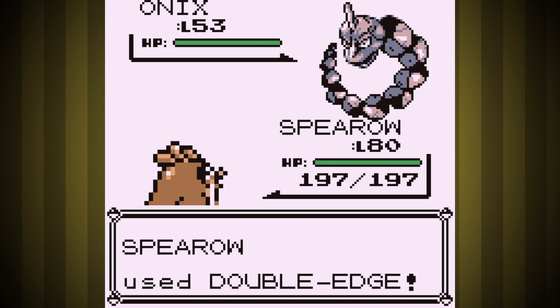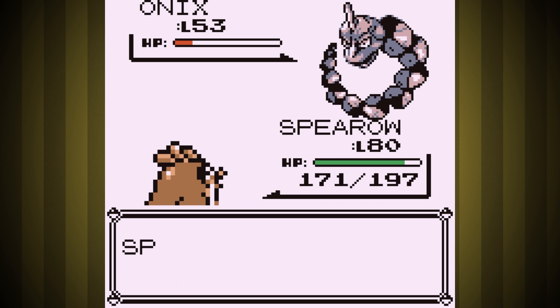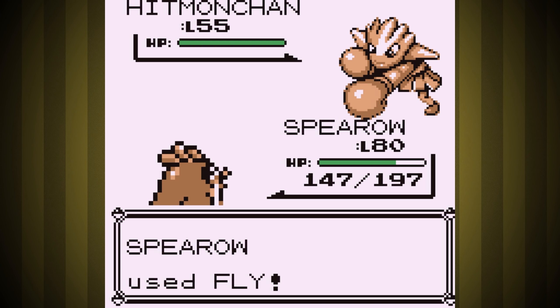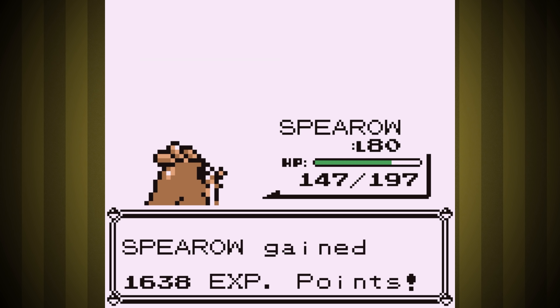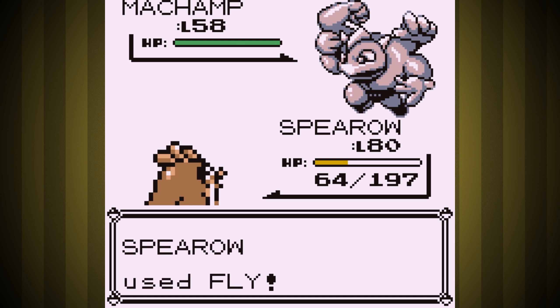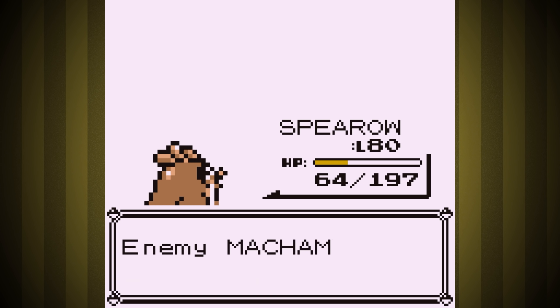Second is Bruno. First is Onix, so I try Double Edge but it doesn't do much and Bruno uses an X Defense. He uses Rage though, so I just keep hitting Double Edge until knockout, losing about a quarter of my health. Hitmonchan and Hitmonlee are easy one-shots with Fly, then out comes another Onix. We crit with our first Double Edge for extra damage but get hit by Rock Throw, leaving very low health as Machamp comes out. We outspeed him and bring him to low health with Fly, and he uses Leer instead of attacking — so we win.